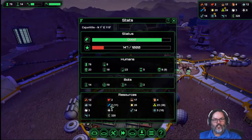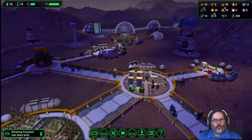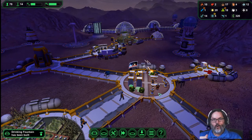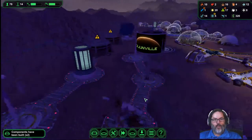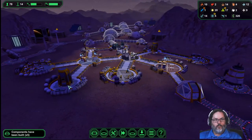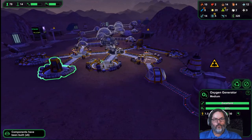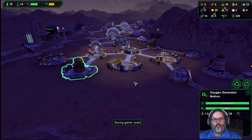That is going to dig into our water a little bit. We've got enough in reserve, but after all these are built I want to check that water again — it should raise our water usage. We may want to drop in another water extractor. We've got some more oxygen generation going on here.